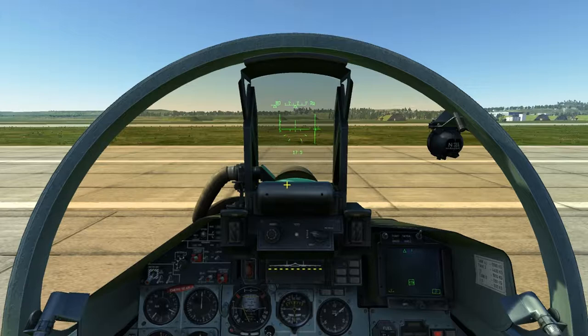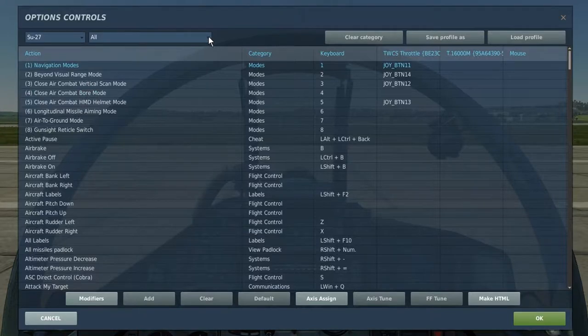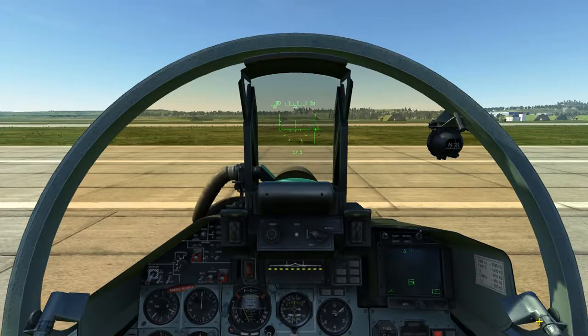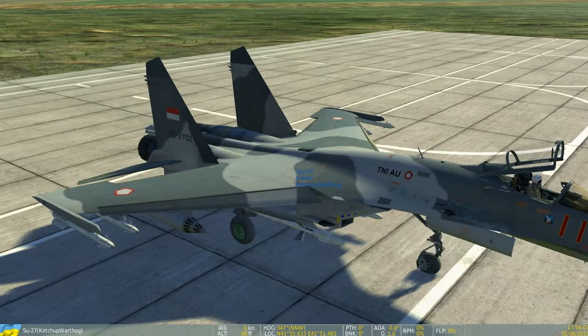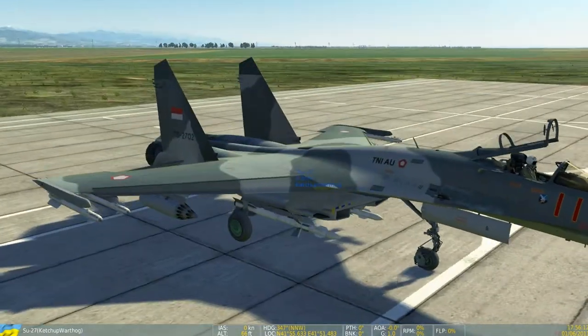Next you're going to open the rearming menu, which is Right Alt plus that small tilde key. You can see we have the rearming menu. Here I have a normal preset loadout for air-to-ground attack with bombs and rockets, as well as the Indonesian delivery skin.